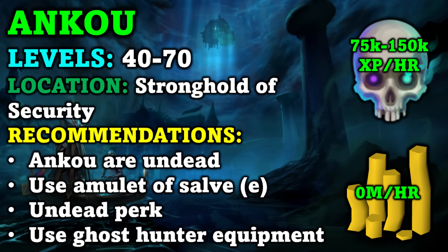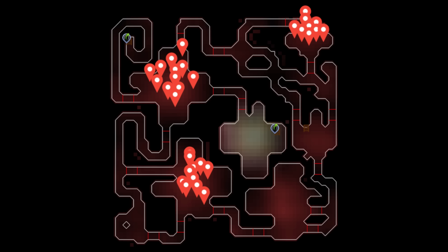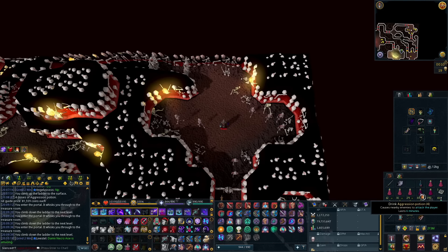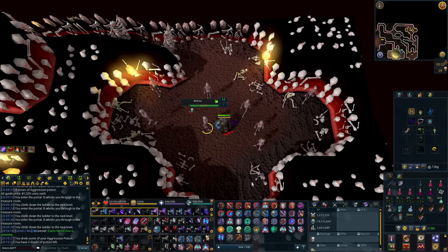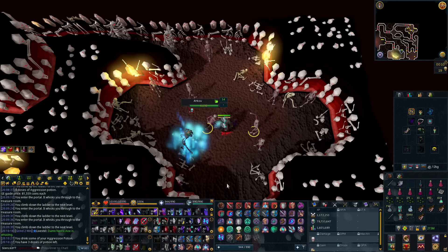At levels 40 to 70, I recommend AFKing at Ankous in the Stronghold of Security. They are also undead, so you can use the Salve Amulet E, the Undead perk, and Ghost Hunter equipment. Ankous are located at the bottom of the Stronghold of Security — there are three different rooms you can go to. The northeast room is preferred, especially if you're a lower level and not killing them as fast, since it's a smaller room and the Ankous can all hover around you without any Ghosts present.